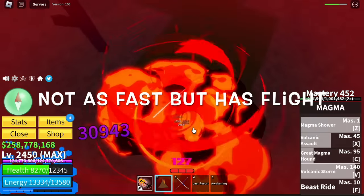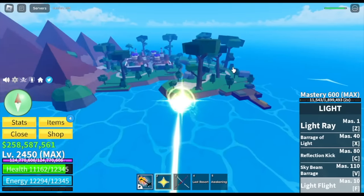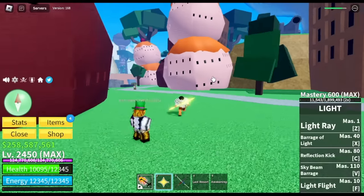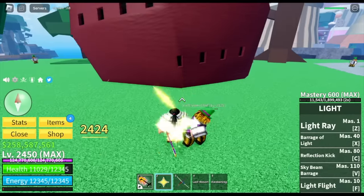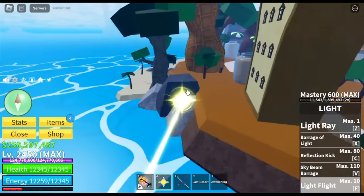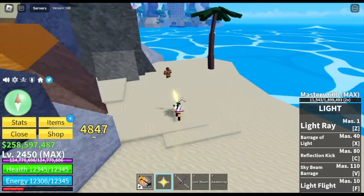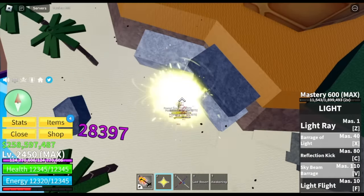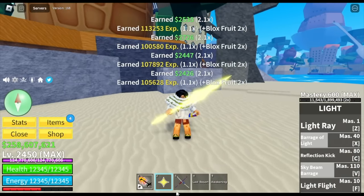Before we move on to our final fruit, special mention — the Light Fruit. This fruit is one of the best in the first and second sea. But once you reach the third sea, there are lots of Haki users and this will be hard to use. The final mob you can use this fruit really well with is the Ice Cream Chefs, but they're so far apart and there are many obstacles — mobs might get stuck which makes grinding slower. I suggest if you have this fruit, just grind with the Peanut Warriors. If we're talking about the first sea, Light Fruit is the best fruit for grinding — first sea only.